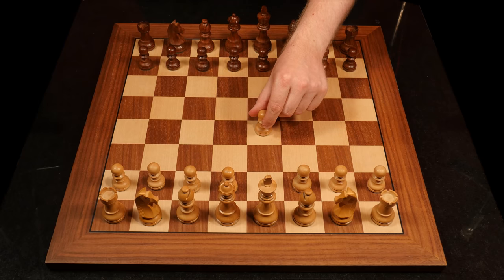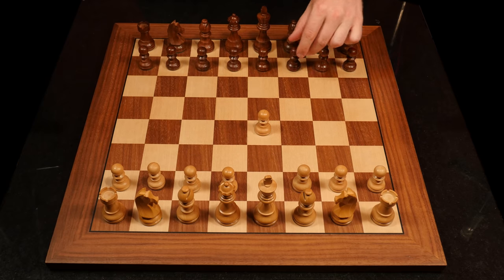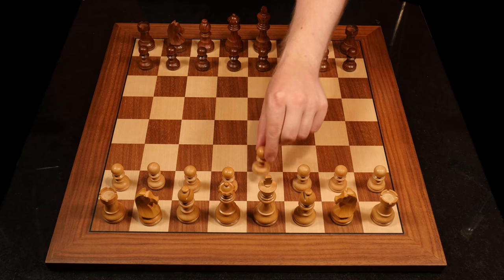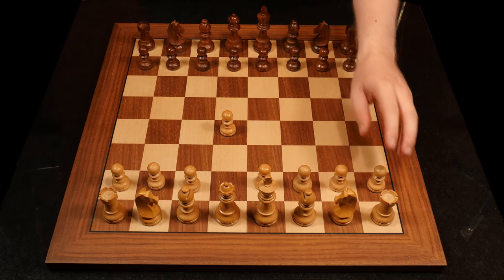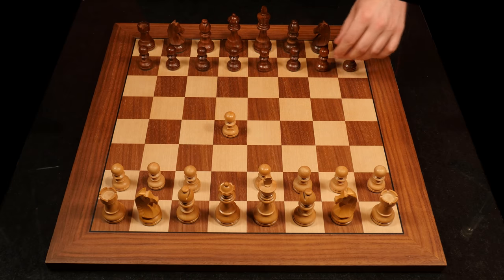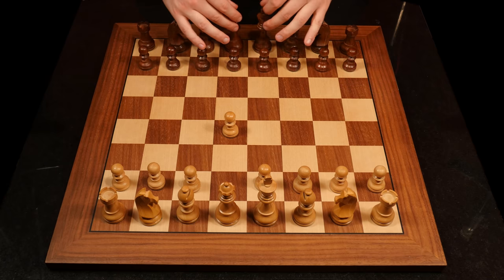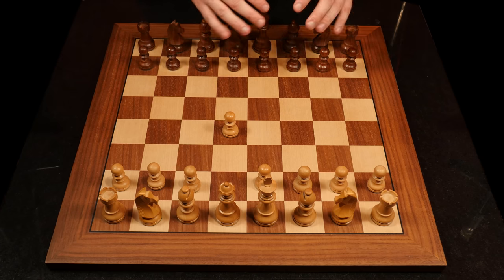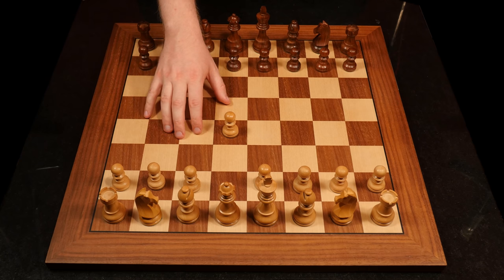With E4 you are opening up for the good light-square bishop. You can have quick attacks on f7, and the queen can come out very quickly on that diagonal. You need to understand the fundamentals - why we are doing what we are doing. There is no use in just trying to learn a million moves by heart. 99.99% of people can't do that. You need to understand what is going on and why.